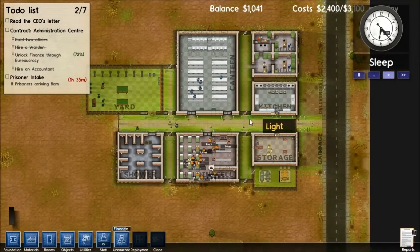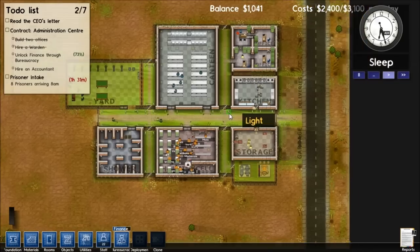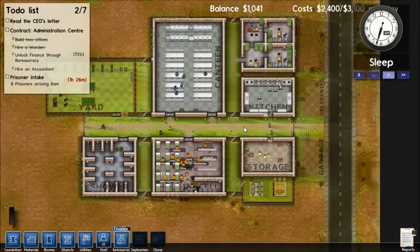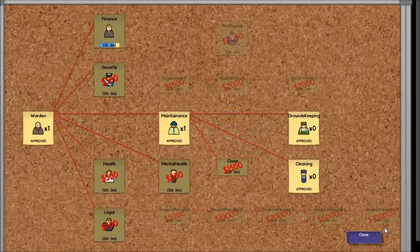Hello and welcome back my brothers to episode three of Prison Architect. Where we left off last time we were basically in our fourth day. We are upgrading our finances and we got the groundskeepers going.